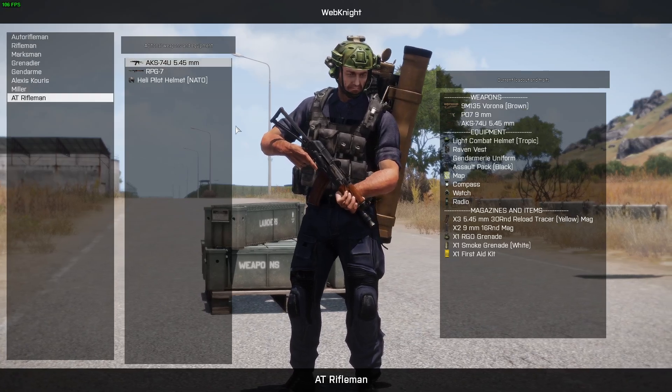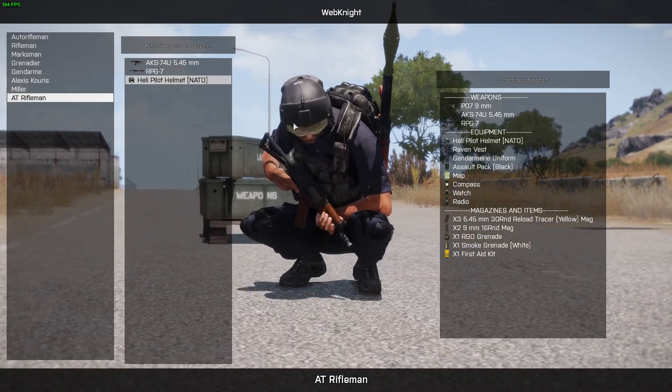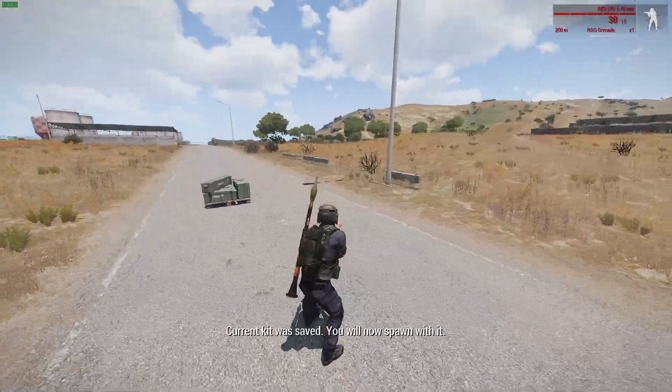What we do is we just execute this code and set it to one — it doesn't matter what we set it to, it just needs to exist. And since it exists now, we can take our AT Rifleman. Whenever we click it, it changes our face to Miller, since we set it in the code. Let's switch to the AKSU, to an RPG, and to a pilot helmet. And that's it — the kit is saved. Simple as.